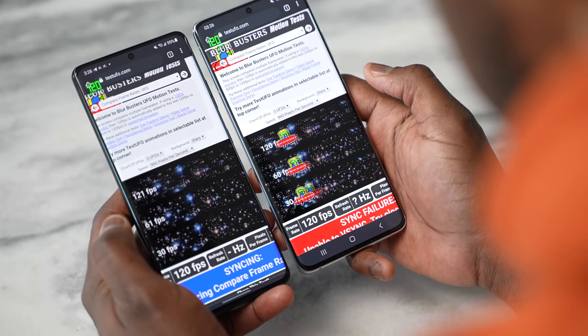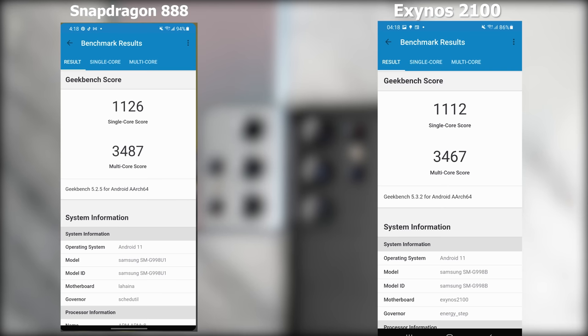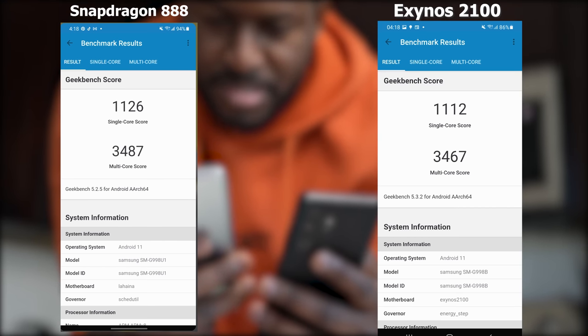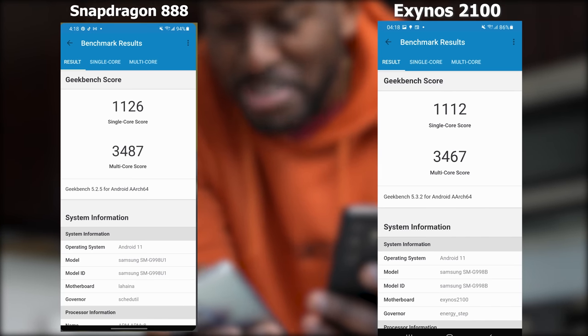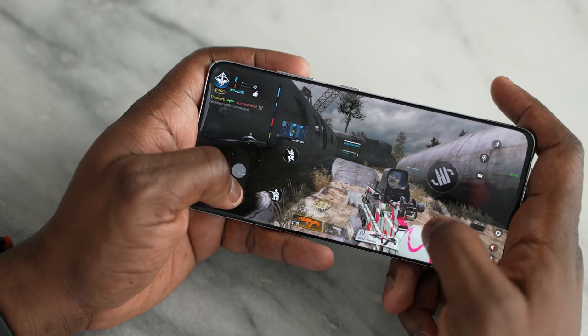The next benchmark is Geekbench 5. In single-core performance, the Snapdragon scores 1,126 while the Exynos scores 1,112. In multi-core, the Snapdragon gets 3,487 and the Exynos gets 3,467. Again, really close. This tells me that Exynos has closed the gap in benchmark performance, and what we've seen gameplay-wise also matches that — they're pretty much equal in performance.